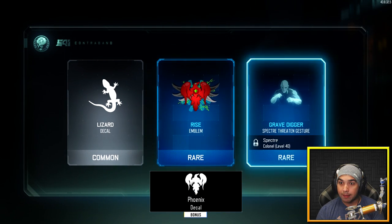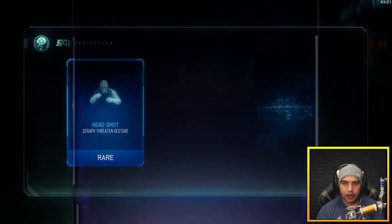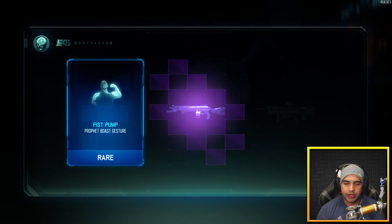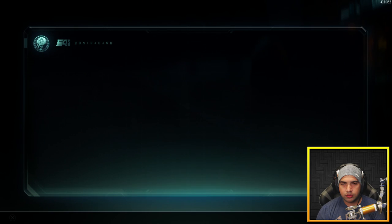Oh nice, that's a nice emblem right there. All right, double legendary and we got the gem camo. All right.